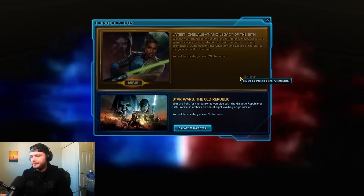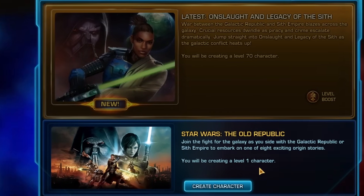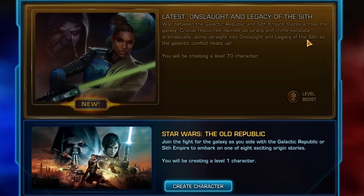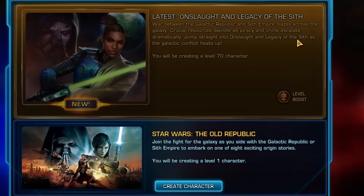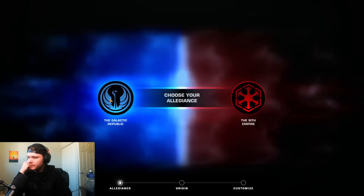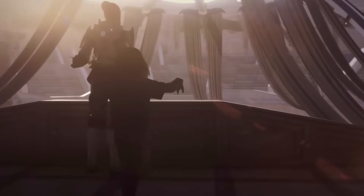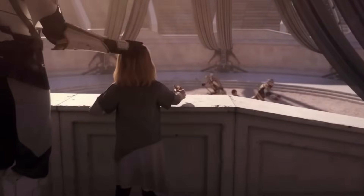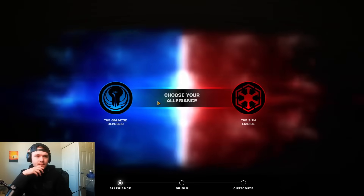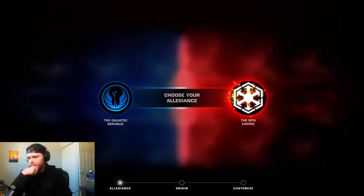Upon opening the game and creating a character, I was asked if I would like to boost that character to level 70. At this point, I had not even purchased the subscription, so I don't think this was actually available to me. Afterwards I had to choose between joining the Republic or the Sith faction. Generally in video games I tend to go towards the lighter side — I always played Alliance in WoW, I always tried to be the good guy, the hero — so I decided to change that up a bit and join the Edgelords over in the Sith.